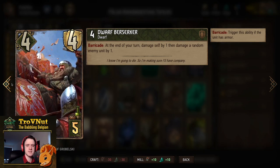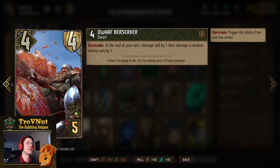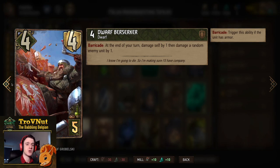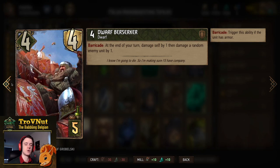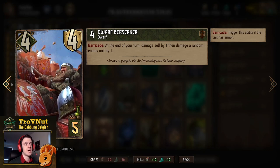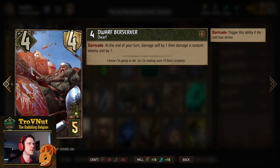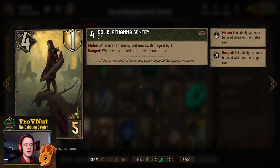Next up we have the Dwarf Berserker, included twice because of Saskia Commander and because it's a great damage engine. It starts at four power and four armor for five provisions. As long as it has armor, it damages itself and an enemy unit by one at the end of every one of your turns — basically a very small damage engine that should run for four turns, playing for eight total points.